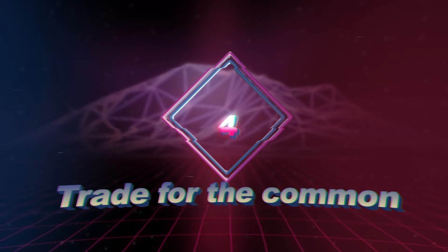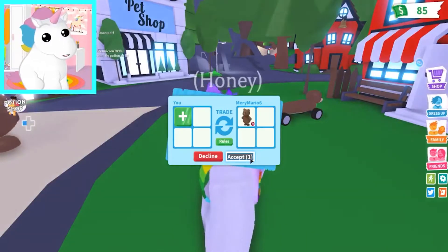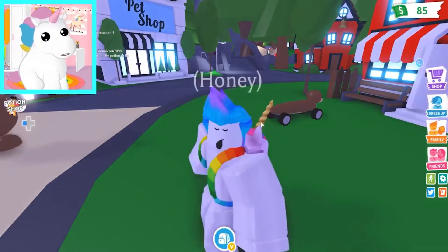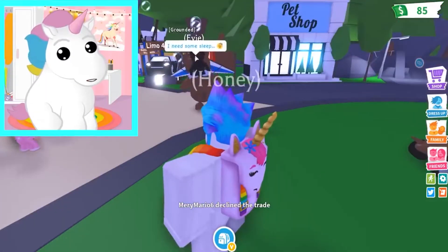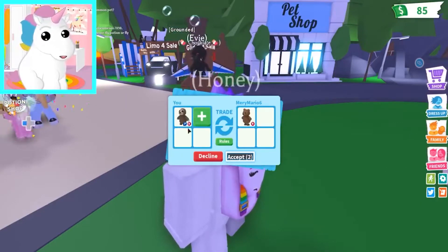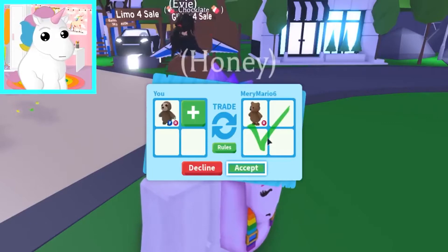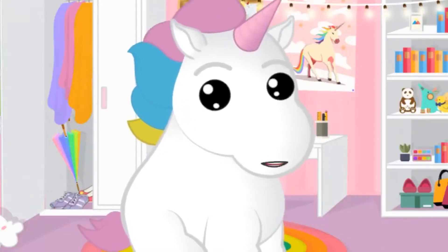Trade common items to get neon and legendary items. You have to trade the common items in your inventory for something uncommon or legendary. This might take some time, but you can get it if you spend some time in the game. First of all, start with your sandwich and trade it in exchange for something uncommon. Decline if you get a common item in return.